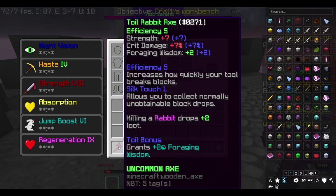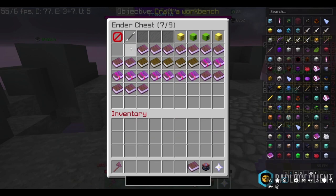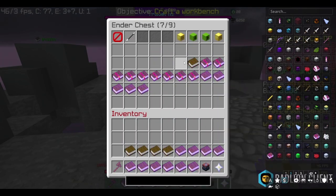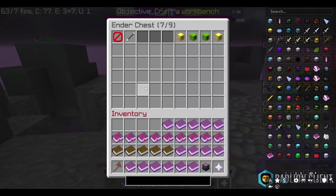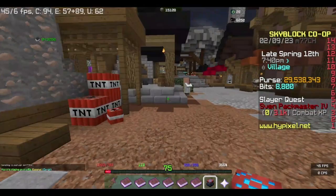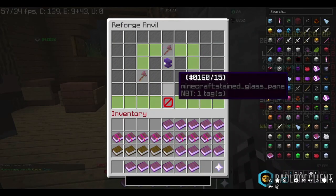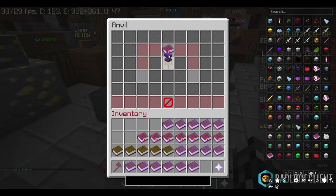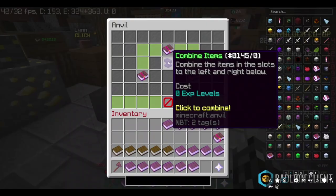All right, now that this Rabbit Axe has the Toil Reforge, time to put the rest of the stuff on. Let's grab it all and put it in my inventory. I'm going to start with the Recom.